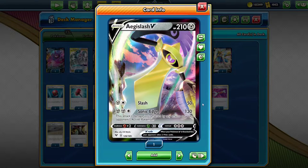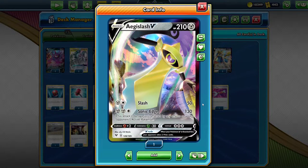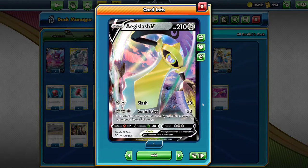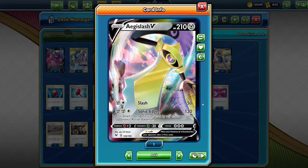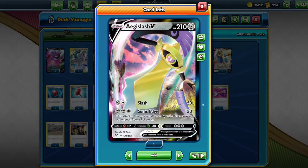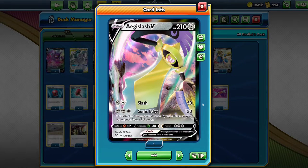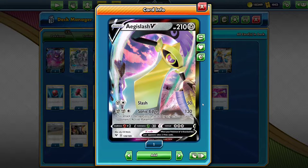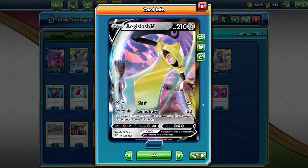The reason for that is Aegislash V. Yes, it only has 210 hit points and Slash only does 50, but Sonic Edge — this attack's damage isn't affected by any effects on your opponent's active Pokemon. So that means Decidueye, Altaria, Obstagoon — none of those things can block anymore. And with ADP's Alter Creation, you're doing 160. So Aegislash V is your answer to those single prize wall decks.